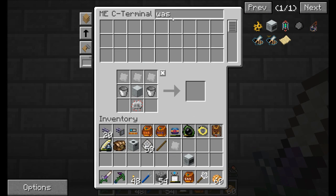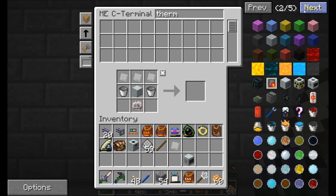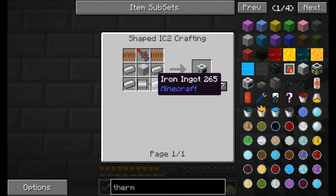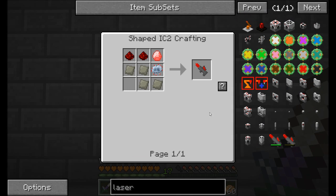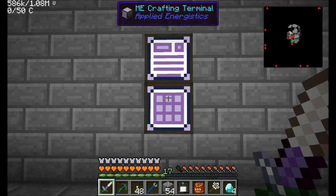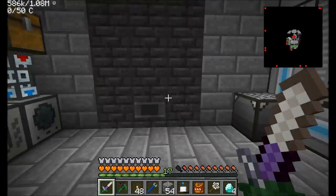Let's try that ore washing plant now - hooray, I can make one. And the only other thing we need is a thermal centrifuge. That's a complicated one - I'm going to need a motor and two coils. And then I need that mining laser, which requires an energy crystal. The energy crystal requires nine energium dust, and for diamond dust we need to macerate a diamond. I've got a macerator and induction furnace here but I don't think I've set up a compressor yet - I definitely want to do that.